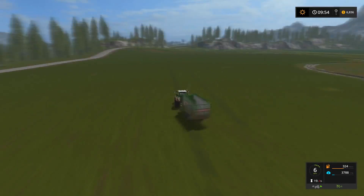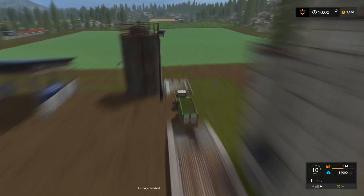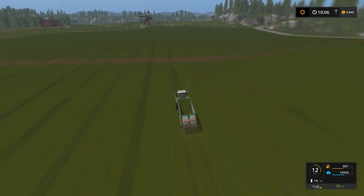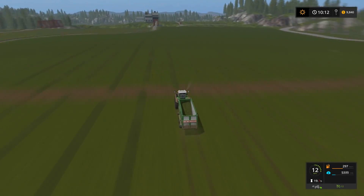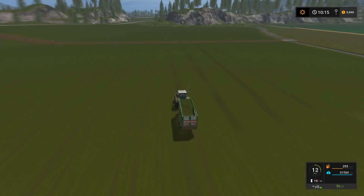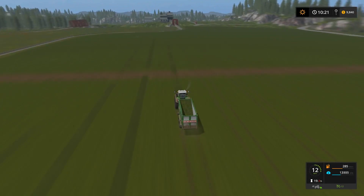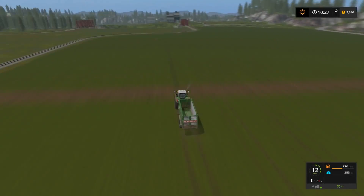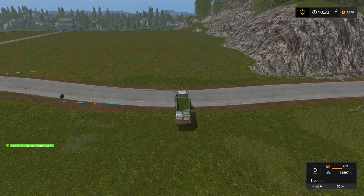All right, so there you have it — that is how you can set up courseplay to harvest and offload grass from a free grass area or one of these open fields. Hopefully you found this video useful; if you did, please give it a thumbs up. If you have questions or comments, feel free to leave them below. If you're new to courseplay and my channel, I'll put a link in the video description to my courseplay tutorial playlist. Be sure to subscribe for notification of future videos — I'm Kentucky Farmer, thanks for watching, see you next time.